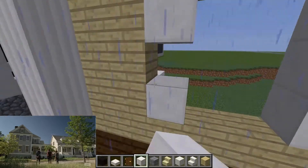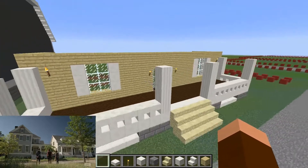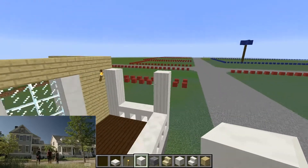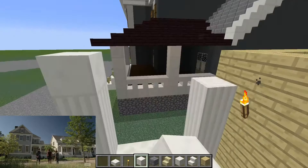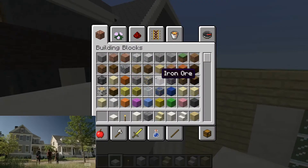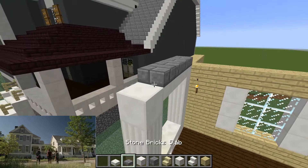Oh, it's raining. Alright, so I pressed the stupid window key by accident, and that took me out of the game, so that's great. What I was doing — we're going to build the overhang, the thing that hangs over the porch. Do this, and then we're going to put some slabs over the top of here.